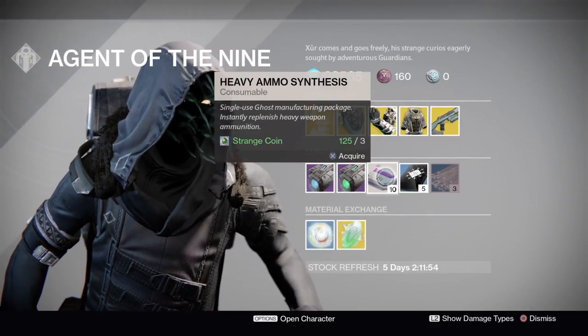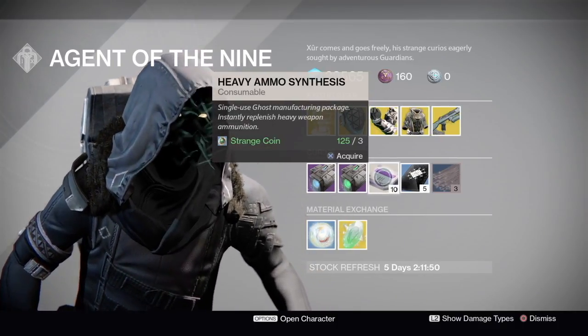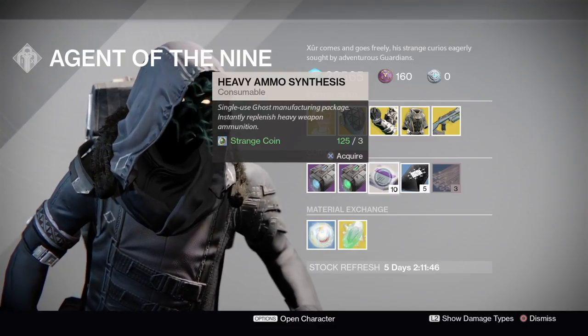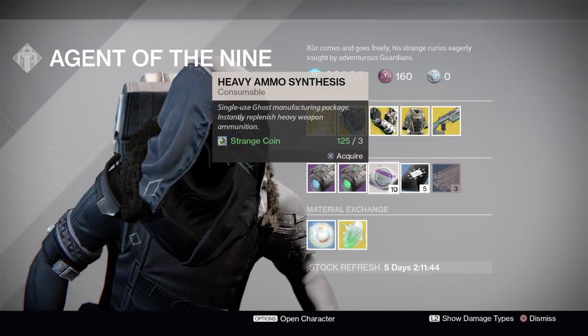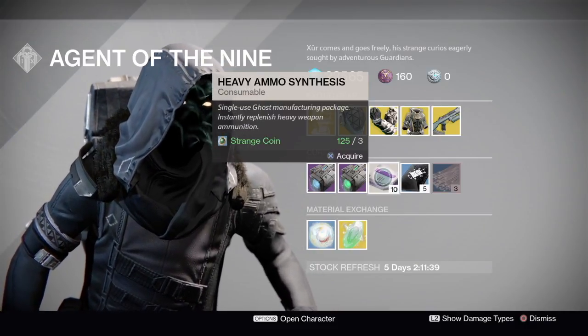Heavy Ammo Synthesis — these are great, everybody needs to buy these. If you only have a couple of Strange Coins left and have five ammo synthesis left, you can also purchase these for Glimmer from different vendors. So check that out first if you are running short on Strange Coins, as that can help you out quite a bit as well.